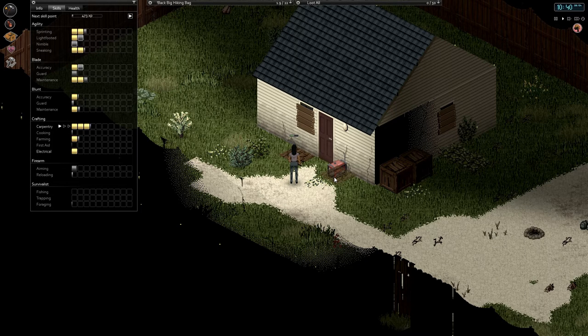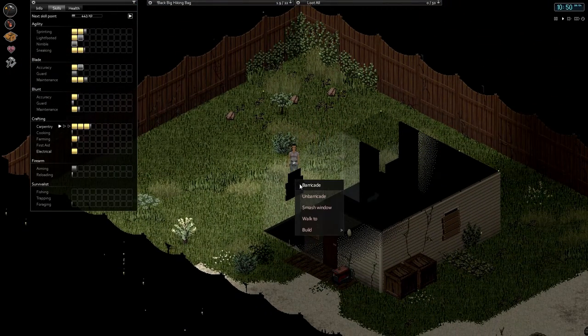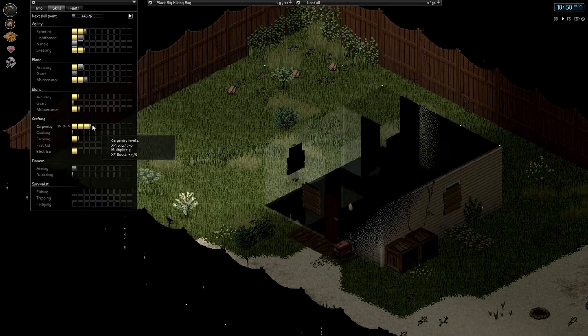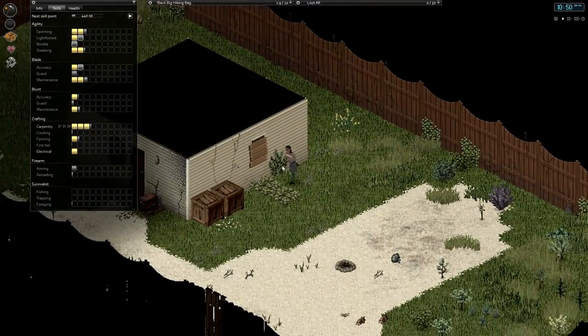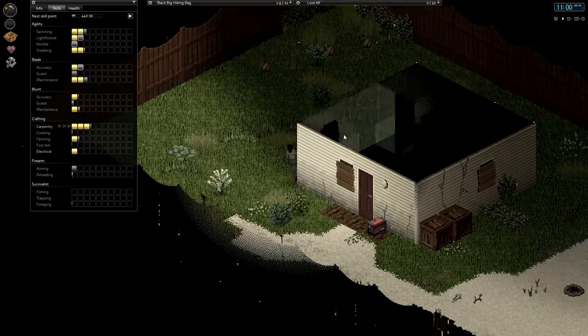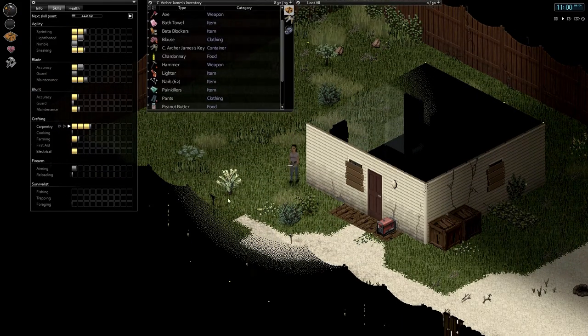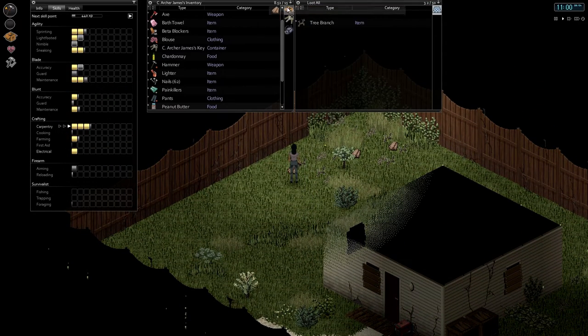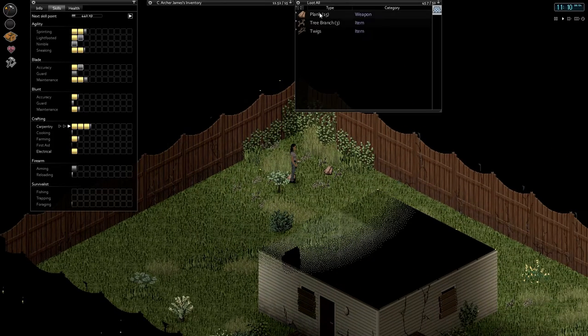Can we build in there? I wonder if we can build underneath the generator without having to move it? We can — excellent. Those are giving us some points each time. We haven't maxed out this window yet — that'll give us a little bit of pointage. Maxed out that window now. So we've got that all done. How are we doing on planks? Apparently we're completely finished with planks.